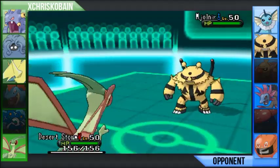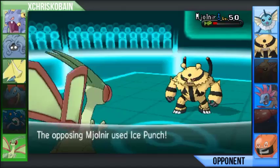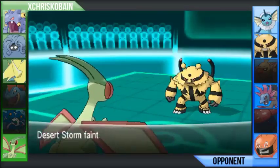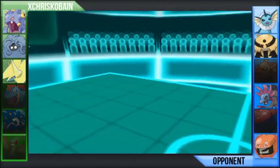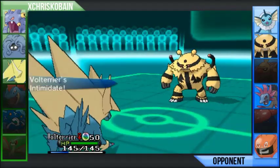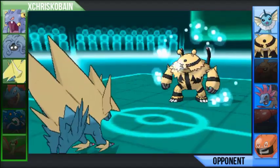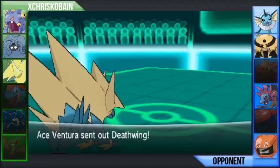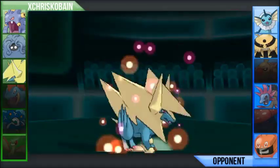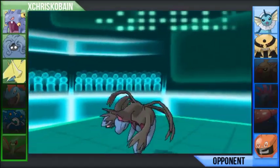Unfortunately, I predicted him to think Earthquake was coming and switch into Hydreigon, so I went for Dragon Claw. But he stays in, which is unfortunate, and he gets the Ice Punch, which is obviously going to destroy Flygon. Probably would have been safer to just go straight for Earthquake — it was a 50-50. At this point I'm bringing in Manectric. I know I can kill Electivire with Hidden Power Ice. He switches out into Hydreigon, which is unfortunate — Hydreigon is at around half HP — and there's no way he can tank even one Hidden Power Ice. That's Hydreigon down.